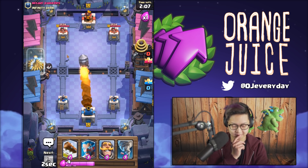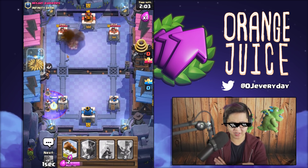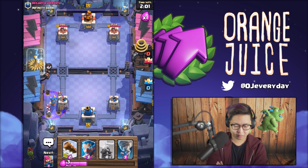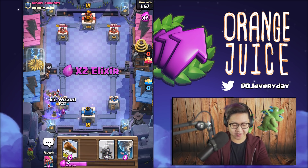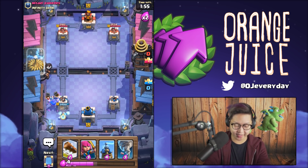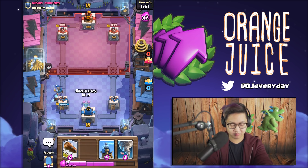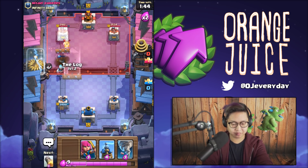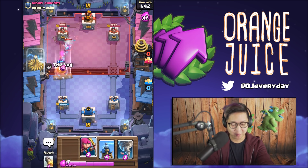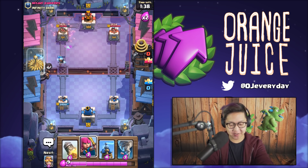We're gonna rocket there. He's got graveyard - deal with that. It's double elixir now, this is when it's starting to get a little more heated. Let's do some spell damage on there, maybe some more spell damage. I have no idea. All right, took out the wizard.